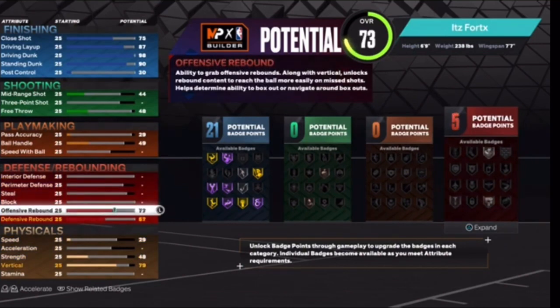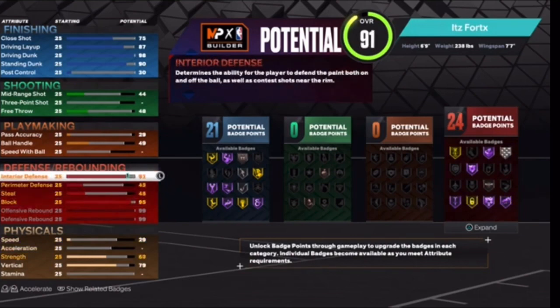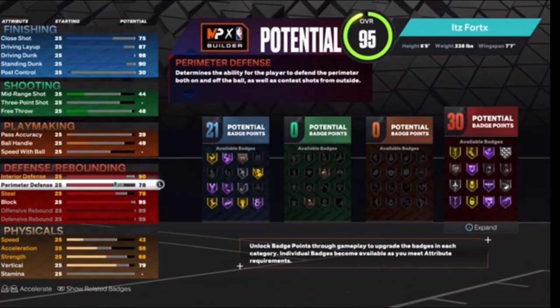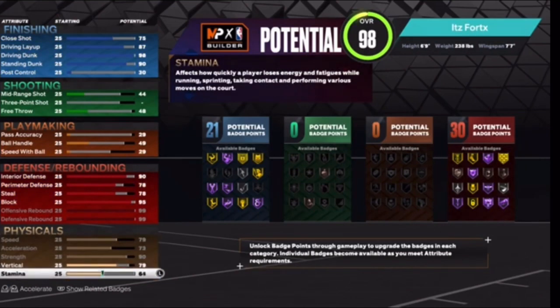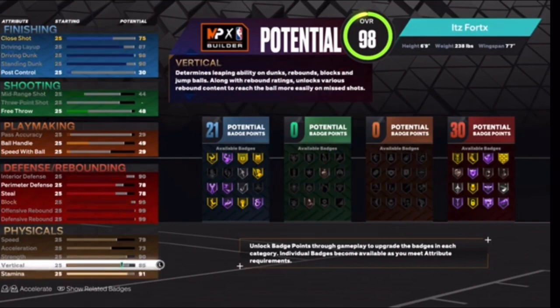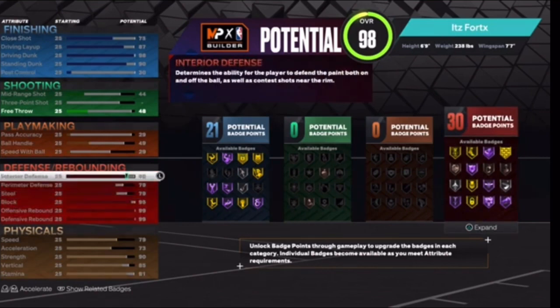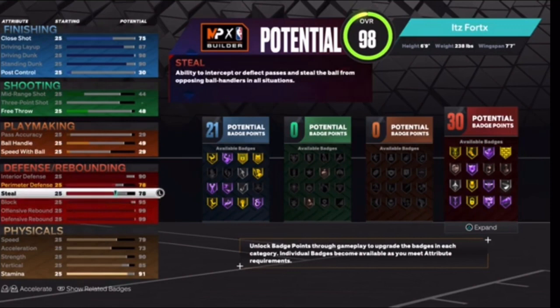Right here you've got your finishing, shooting, playmaking, defensive rebound, and physical attributes — all very important. I went back and forth deciding which ones to upgrade because it's really important, especially with the badge system this year. It's a bit different from before. I want you guys to pay attention to these skills. I'm going to give you a little walkthrough on each one and explain why I put it where I did.